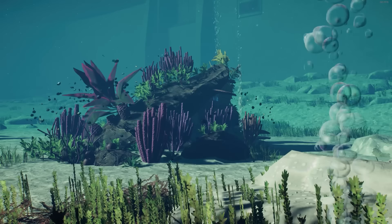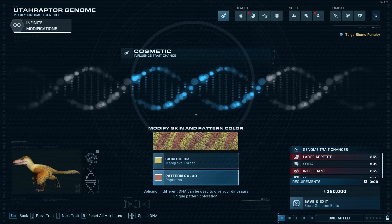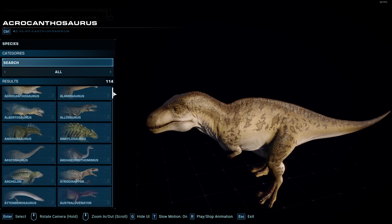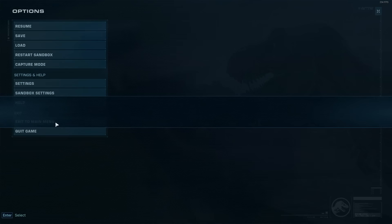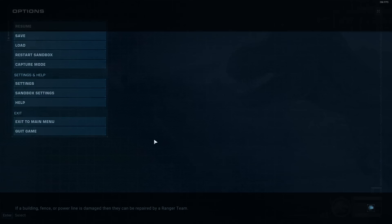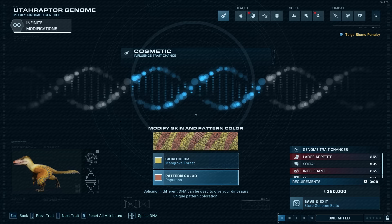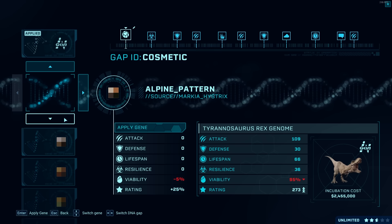And now in no particular order, some more improvements I hope will come to the game before it is considered complete. Accurate skin previews in the hatcheries, please. The species viewer is great, but it's too much of a hassle to interrupt the build and go back to the main menu to access it. We don't need anything that fancy in the hatcheries — just a static image showing the actual skin. We've been asking since 2018. It is time.